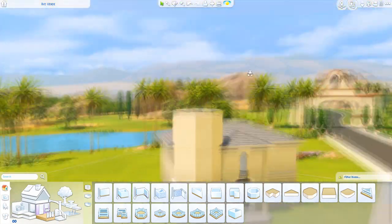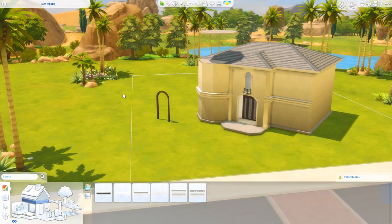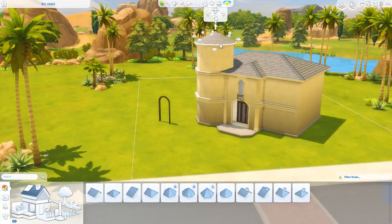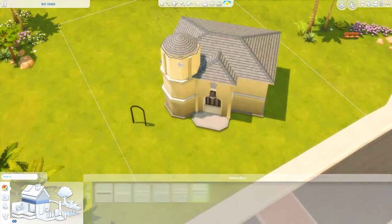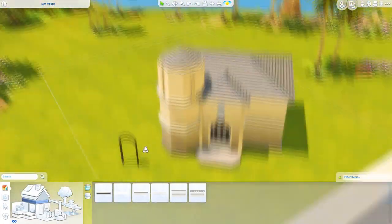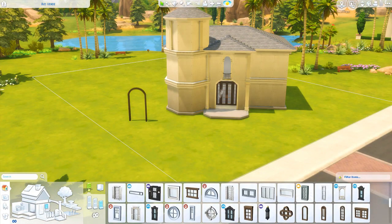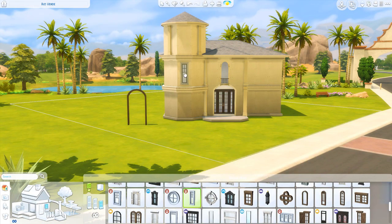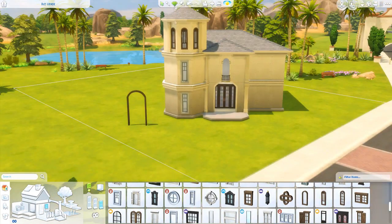Actually, this whole build was predicated on having that staircase. Originally I was planning to have two symmetrical flights of stairs, but I felt that was a little too grandiose even for this type of house. So I ended up going with just one flight of stairs, and I filled the space that would have been occupied by the other staircase into a living room, which turned out really nice.